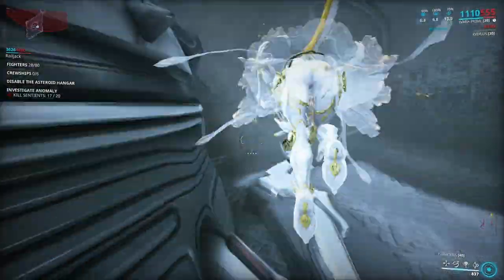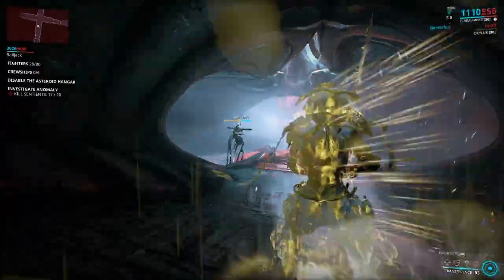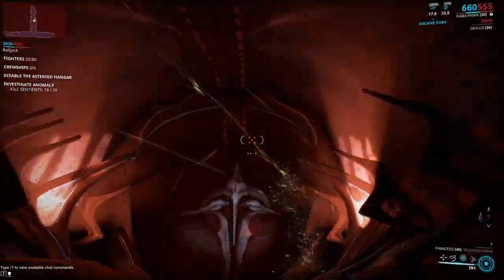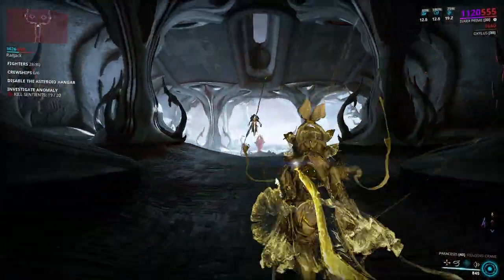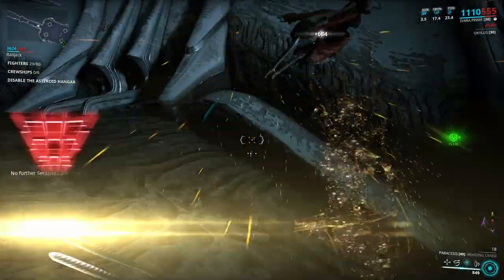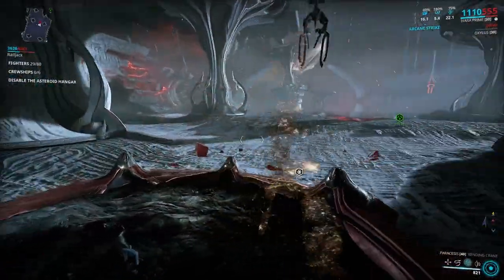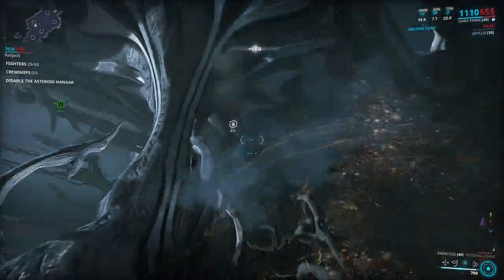I thought that might have been one of the secret rooms I read about — I haven't encountered any yet. We got a Battalist here and two anomaly shards. Part of the reason you want to bring Paracesis is it cuts out the immunity of sentients, but also when you get to the core of the ship you actually need it to complete one of the quests.